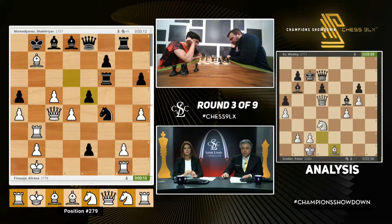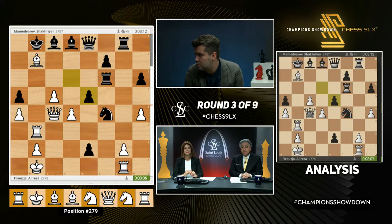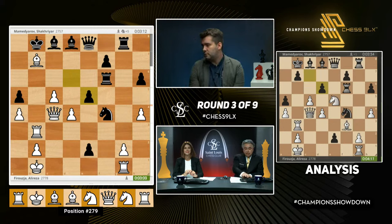D takes E5 — this is the position we currently have on the board, so we might actually go into that. Oh, that's the actual one. Oh! We have Bishop takes B7 and D takes E5 on the board. Dang. Wow. That's huge.